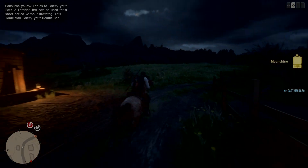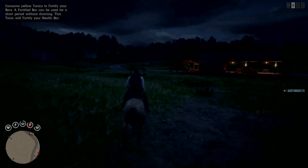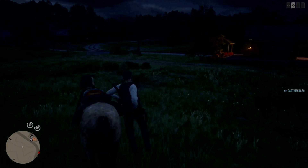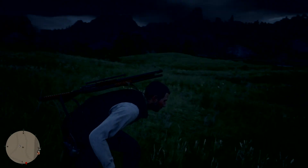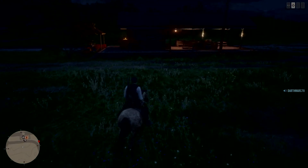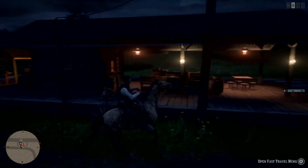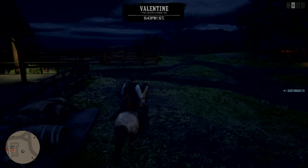We'll fast travel to Valentine. I wonder if I can just do it leaning down actually. Have we got to do it on the campfire? I don't know, it's not something I've done for a while - obviously on the story you do it. But let's just go to Valentine anyway and go to the campfire. It's just easier that way.